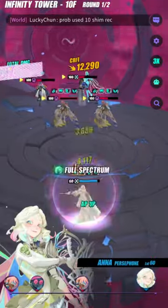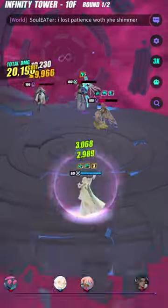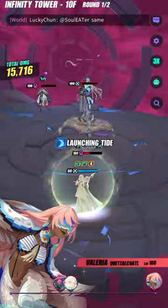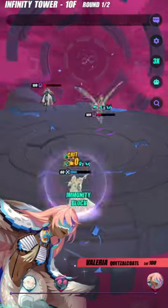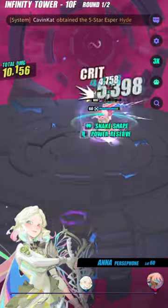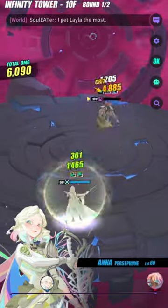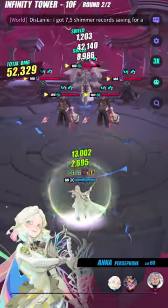In the lower Infinity Tower levels, the enemies do more damage but they're less tanky, so you can just cleave them. But if you let them get a turn, they're just going to do a ton of damage to you. But in higher IT, they're more tanky but they do less damage — you can let them get 1 or 2 turns and you're not going to get nuked.